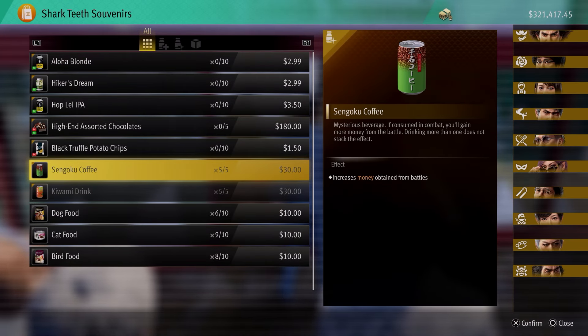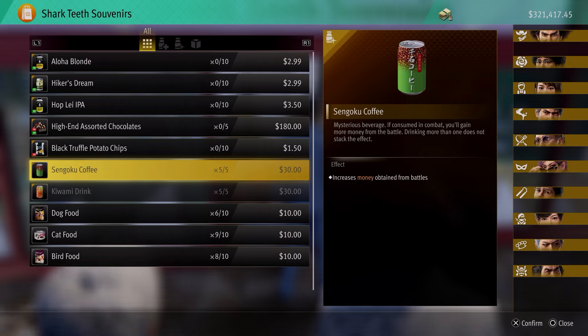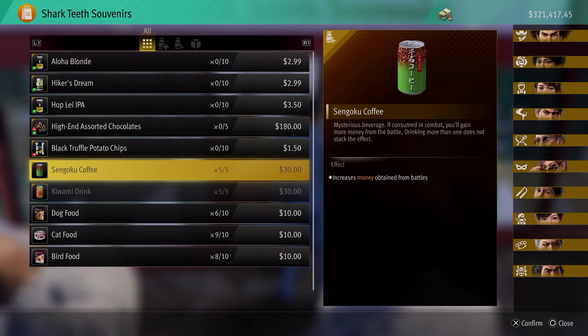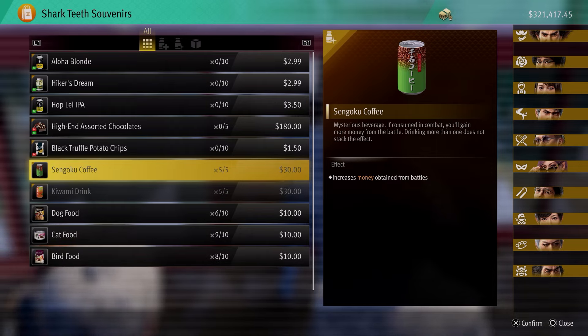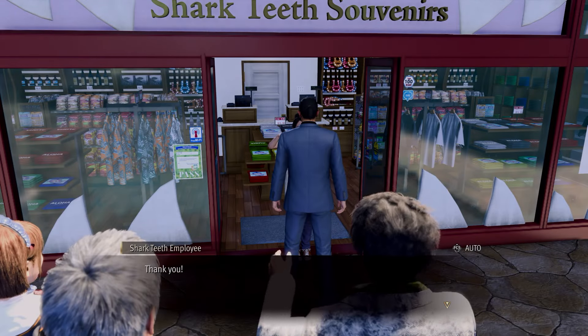Some of the boss fights give you huge money. If you are in any kind of boss fight where there's a guy with a big health bar shown by the name at the top of the screen, or in a fight where there's more than one wave of enemies, always pop the Sengoku Coffee. It costs only 30, and it will always make more money than it costs. Always have a stack of five of these with you - later in the last couple of chapters, bosses will drop 100k for you when you pop that drink.